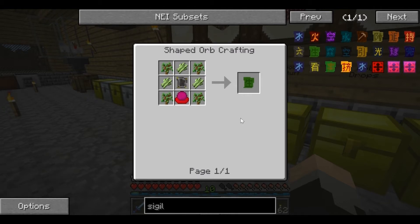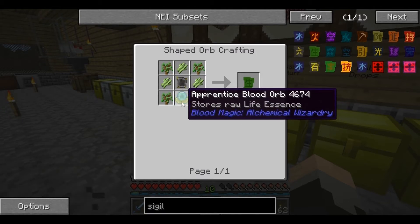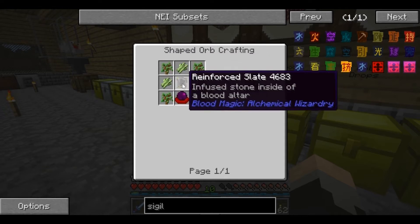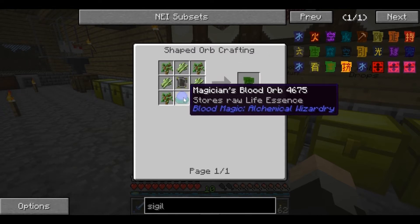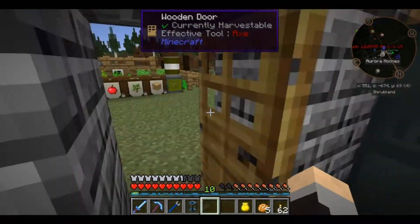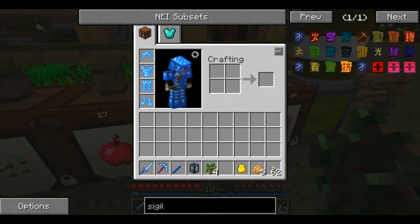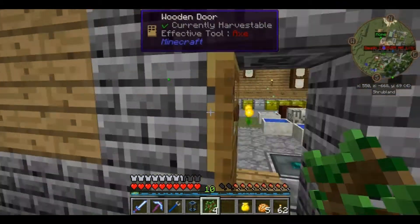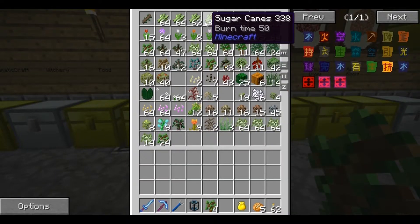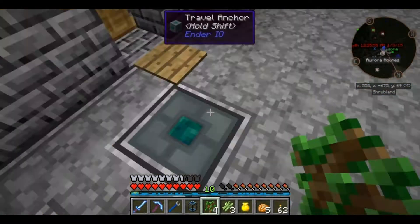The Sigil of the Green Grove - interesting, there's a new blood orb I've never known about before. We're going to need four saplings, three pieces of sugarcane, a reinforced slate, and an orb. The saplings are all out here now. And some stuff from the blood magic area.